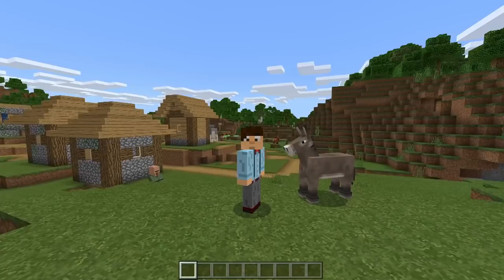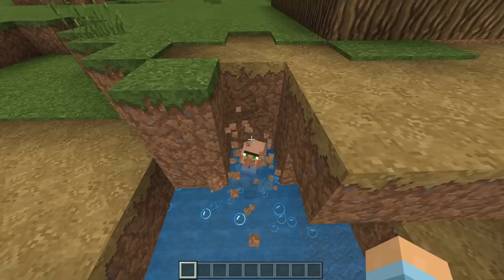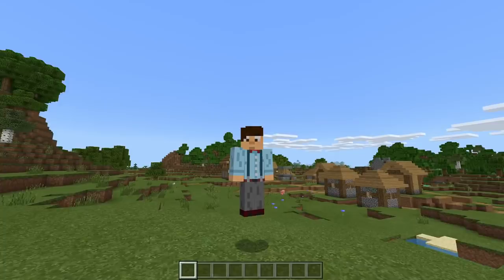Hello, donkey - I'm going to call you Steve. Hello, Steve. Look at the wandering trader over there. This is why nobody likes them - look at these trades, that's just rubbish. What is he doing? You can't breathe in there, you stupid man. Come out of there. Don't go that way. What are you trying to do? No wonder you die a lot, you silly things.